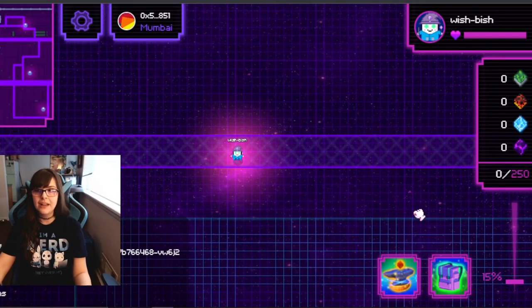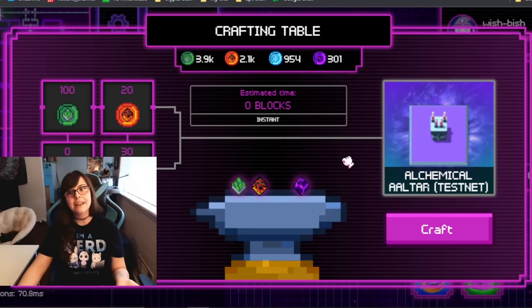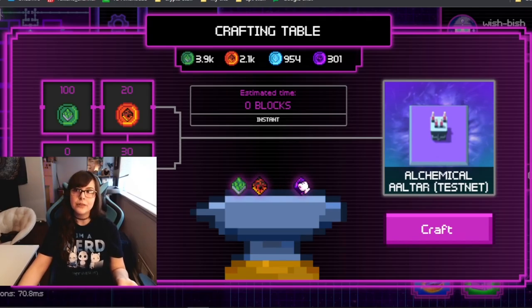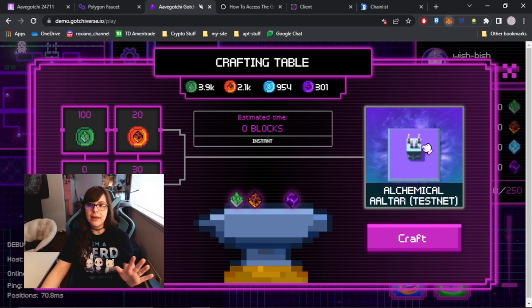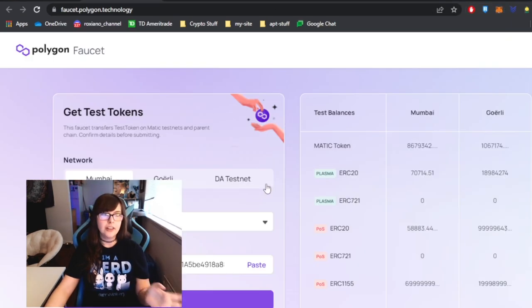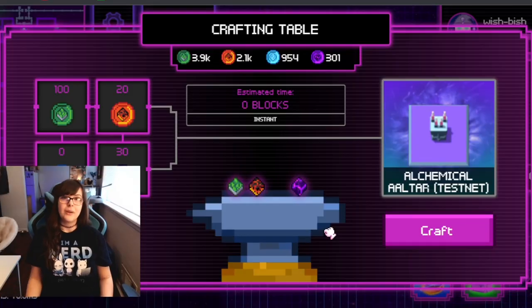Once you have all that Alchemica in your wallet, you can go to your crafting table. But if you don't have any gas to pay to approve it, then you'll get an error. So what I did to get the Matic on the test net is go to the Polygon faucet, and then you'll get half of a Matic token in order to use for gas on the test network.